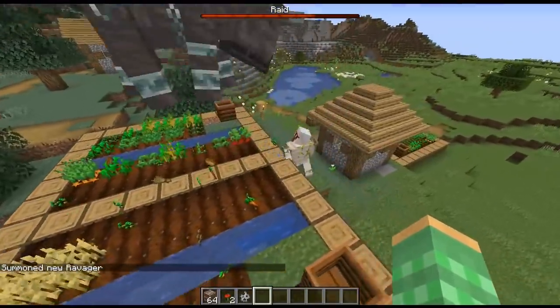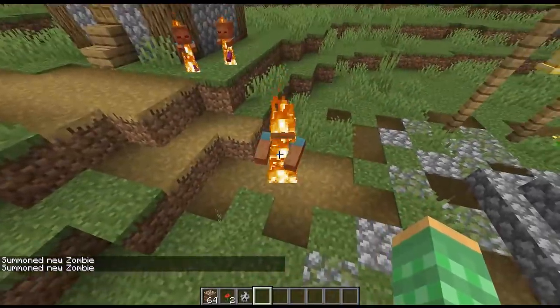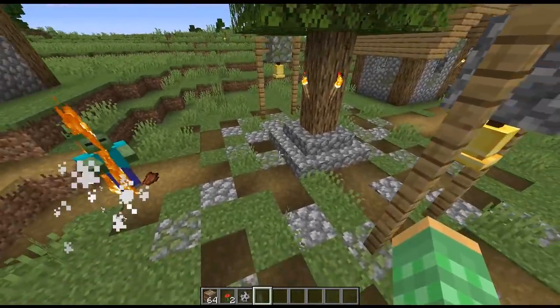Ravagers that had passengers weren't attacking iron golems or villagers. They fixed that really funny bug where zombies were going up to the center of the village and just attacking air — it seemed they were trying to attack the center of the village but there wasn't anything there.